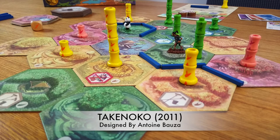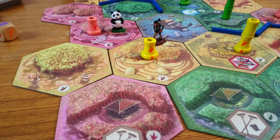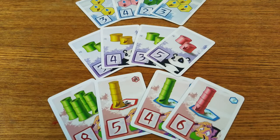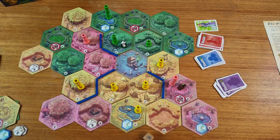Takenoko is an adorable game about the epic struggle between a bamboo gardener and a chubby panda. Players build the garden together, sometimes growing bamboo and sometimes putting that bamboo into the panda's bottomless belly. It's a fairly light game for two to four players that only takes 30-ish minutes and is super pretty to look at.